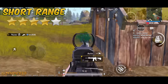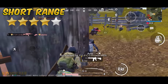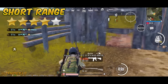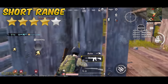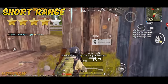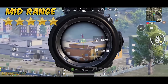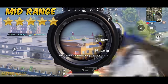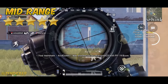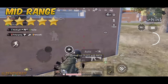This combo gets a 4-star rating in short range fights — between 0 to 50 meters. The M416 is a good weapon for close combat, but it's not the best, since there are other weapons specifically designed for close range. But where the M4 shines is in mid range — it gets a 5-star rating for its spraying performance. It takes some practice, but after learning it, it's a very reliable and stable weapon.